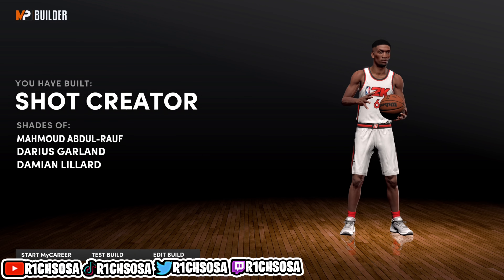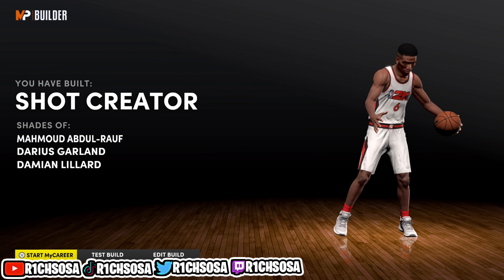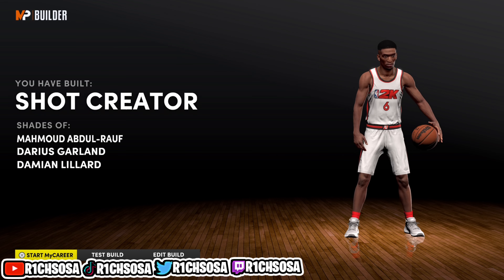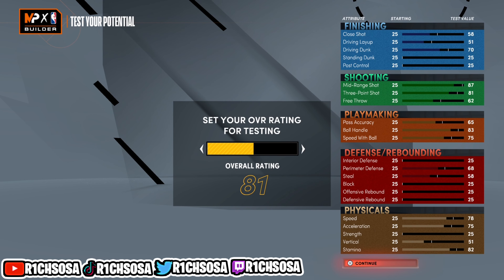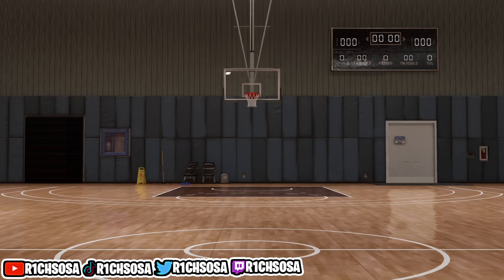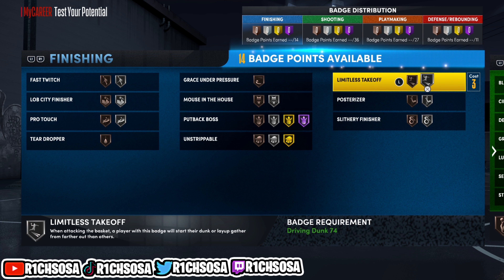At 99 overall, remember: if you run with teammates who have floor general and defensive leader both on Hall of Fame, you'll get a plus 4 towards two different areas of your build. Adding another plus 4 from buying your own boost gives a plus 8 total. If you pick the playmaking takeover that's a plus 10, and when activated a plus 18 total — meaning we can get a 99 mid-range, 99 three-pointer, and both speed with ball and ball handle going into the 90s.